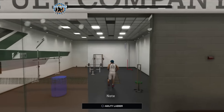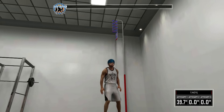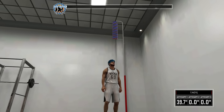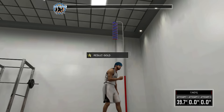Go straight to the vertical jump. Just do it once — it doesn't matter how well you do the rest of the attempts. You can get straight zeros on the rest and you'll still get gold.